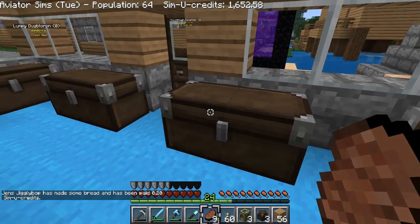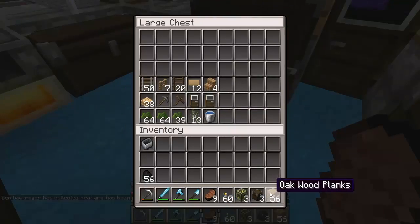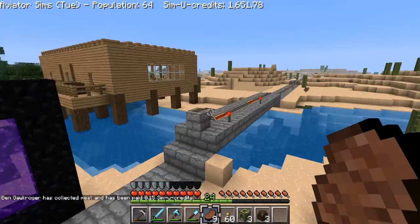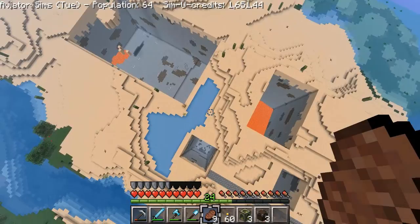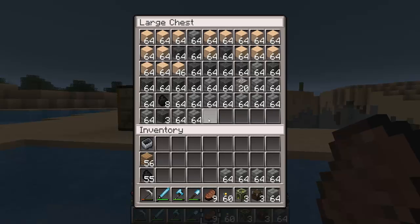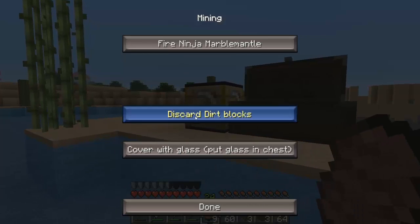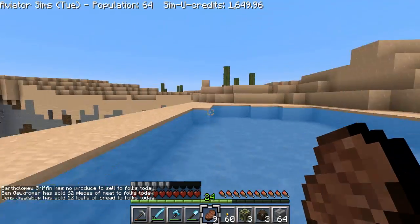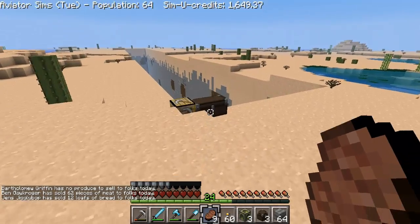So the first thing we gotta do is get some cobblestone. We don't have any cobblestone — oh my god, I thought we at least had some. Good thing we had our miners start collecting cobblestone, because we're gonna need a whole bunch to do all the roads and also to build a few more buildings. Let's land right here — this chest must be full. There's nothing left that they can do.